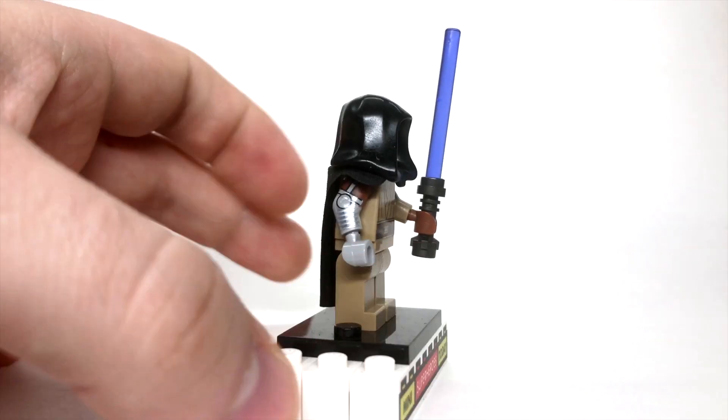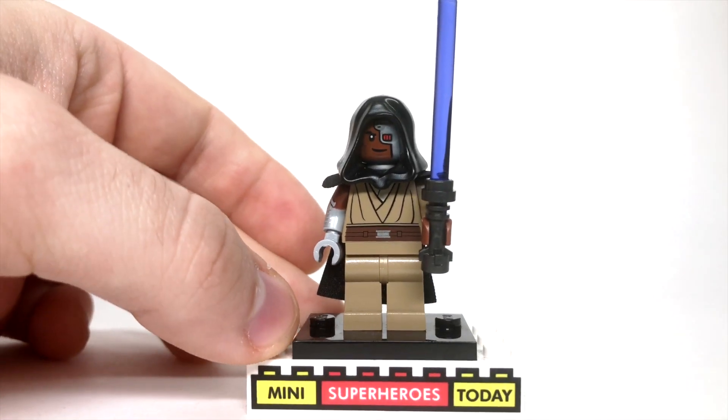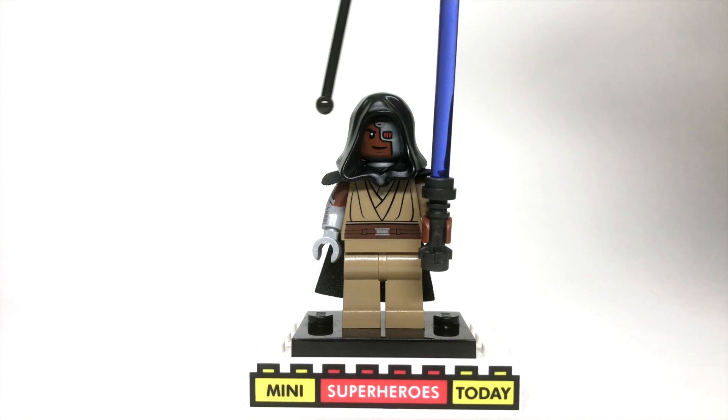The hood and the cape with the nice little shoulder pieces here come from Reaper from LEGO Overwatch. And then the only other additions are the head and the arm from Cyborg from the LEGO DC collectible minifigure series.